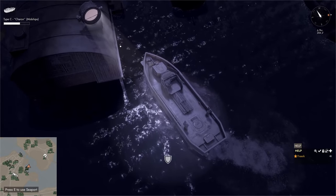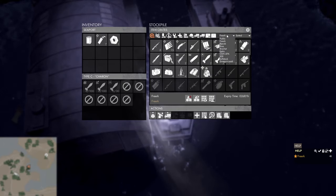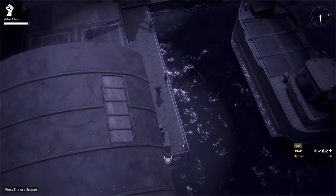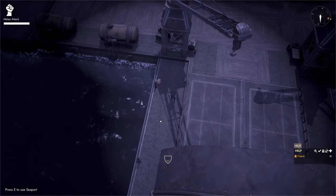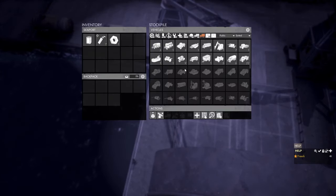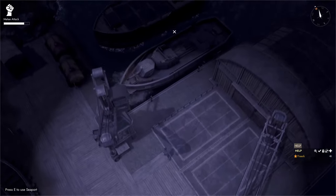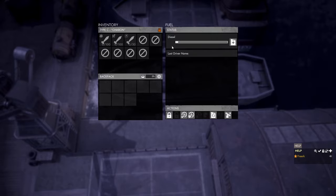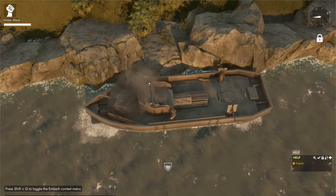Since the gunboat is reservable, we can store it at a seaport with a personal stockpile. Press E to open the seaport, select the personal stockpile, and in the actions panel click 'submit vehicle' — this stores the gunboat and places us on the dock. To retrieve it, come to the same seaport, press E, go to the personal stockpile, find the gunboat in the vehicles tab, and left click on it to assemble the gunboat at the side of the seaport.